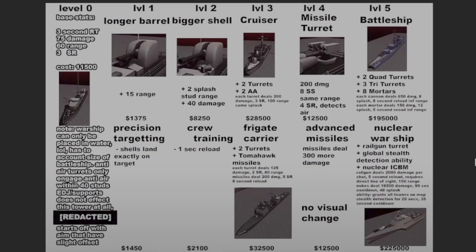Level four adds a missile turret which gives 200 damage and 8 SS — I'm not too sure what that means — along with the same range, a 4-second reload, and air detection. This indicates there's going to be some sort of air unit or air zombie, which will probably be introduced in a new mode or nightmare mode. This upgrade costs $12,500.